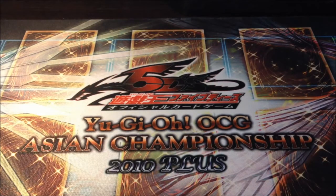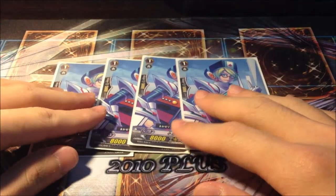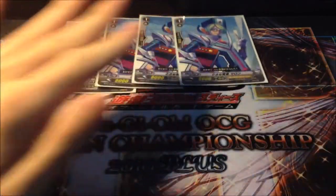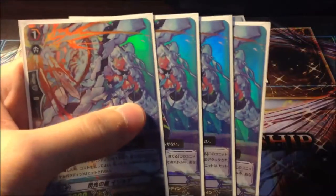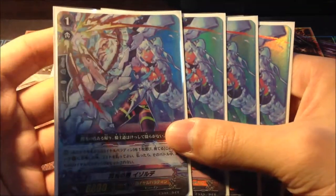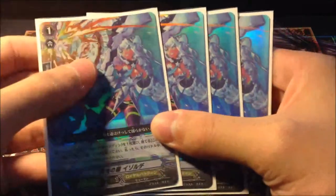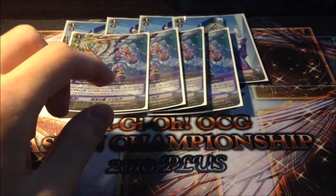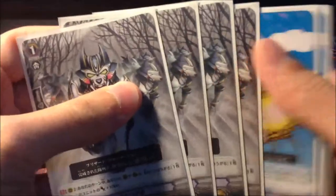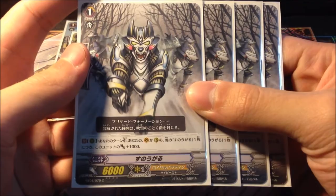For the Grade 1s, we play 4 Merons, an 8k vanilla and backup plan if Blizzard Formation fails. 4 Flash Shield Iseult as perfect guards — this may be the only costly card in the deck, however, because of the new Jewel Knight Perfect Guards release, this card is pretty cheap now. Everyone is changing to the Jewel Knights, so you can get it at pretty low prices. And of course we have the star of the deck, 4 Snorgole — an amazing booster, searchable by deck-thinning.